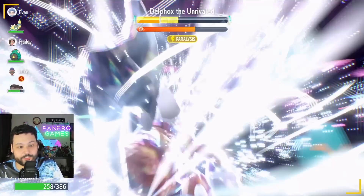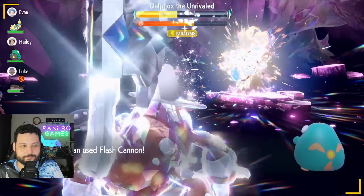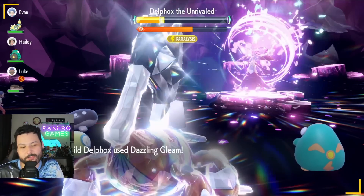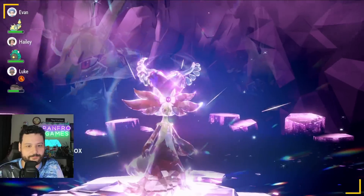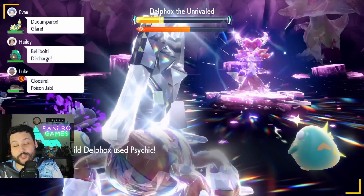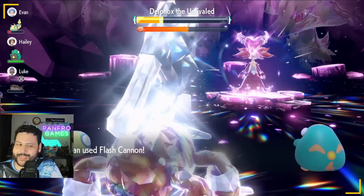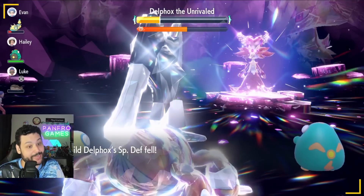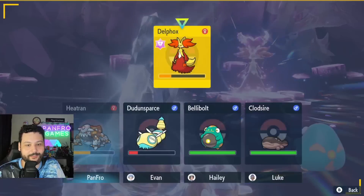With Tera on you essentially get double STAB. Steel Beam would have done massive damage — probably wouldn't one-shot through the shield but would have done a huge chunk. It's no longer minus six but we're in such a good position it doesn't really matter. You could go for an Attack Cheer if you like. I just want to punch through the rest of its Tera without fainting and losing Tera while its shield is still up. Shield is breaking — we got a SpDef drop which is huge. Magic Room is over so we've got Shell Bell HP sustain back.